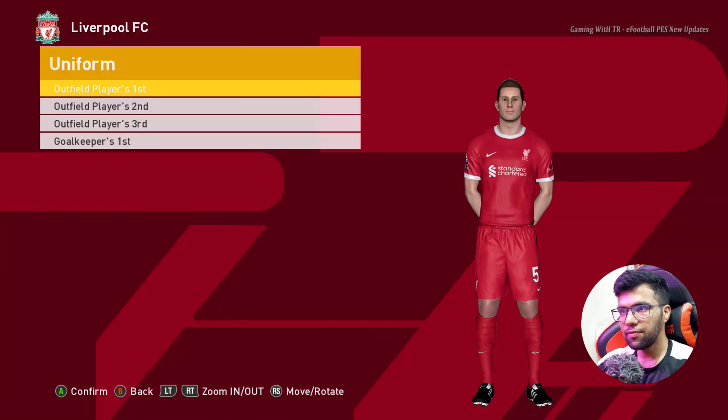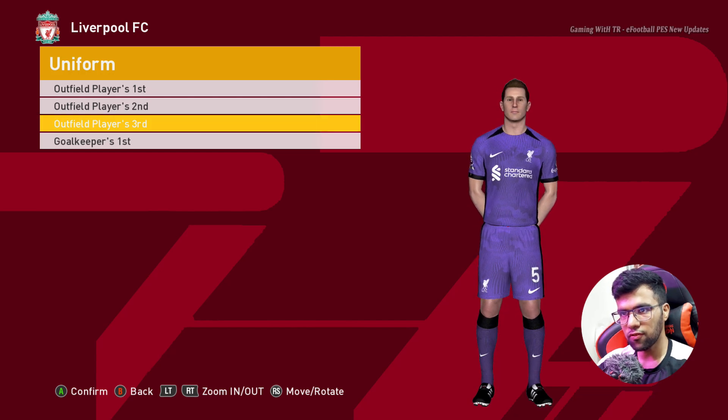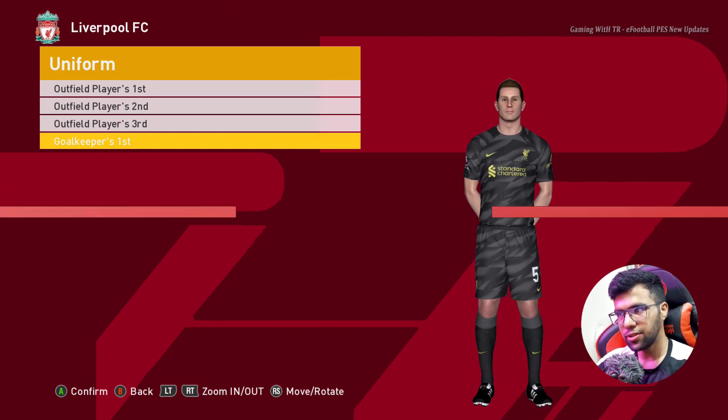Let's go for the next team. Here is Liverpool — this is the home jersey, here is the away one, and here is the third jersey. This is official, and here is the goalkeeper one.